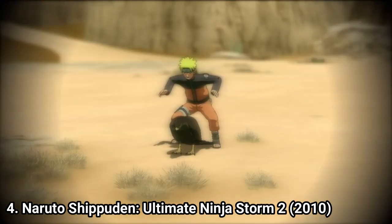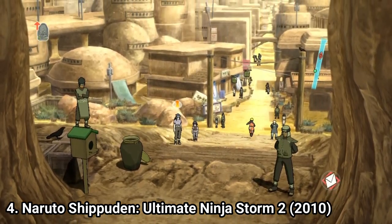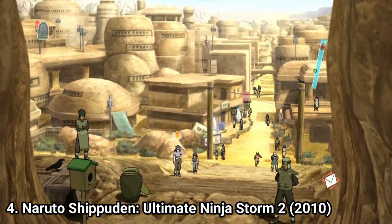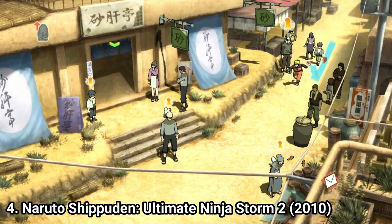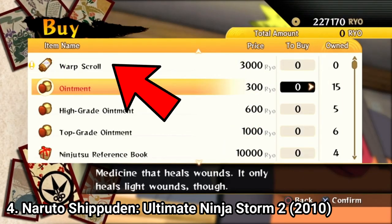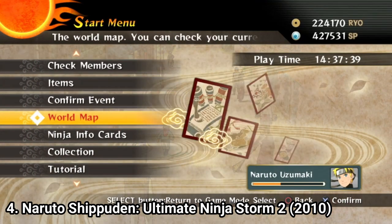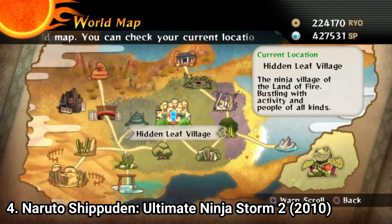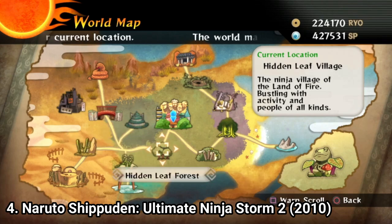The character speed is slow, which makes the huge map more annoying. I wish you could unlock a sprint button at the end of the game — it would have made things easier. There is some form of fast travel via the warp scroll, but it's annoying that after finishing the game, you can't fast travel without paying for it — you need to buy warp scrolls to fast travel.